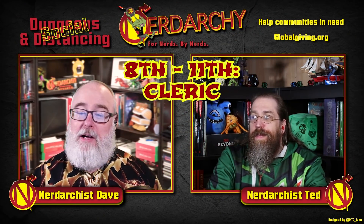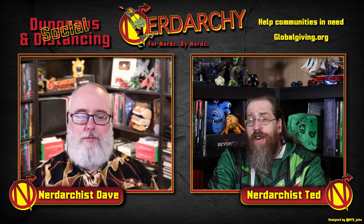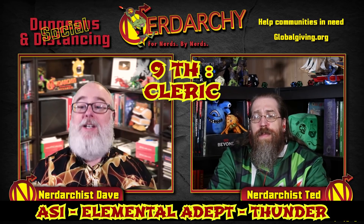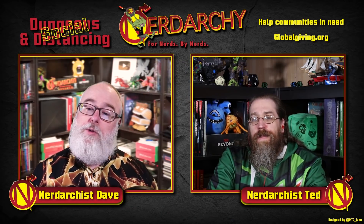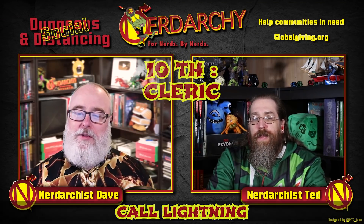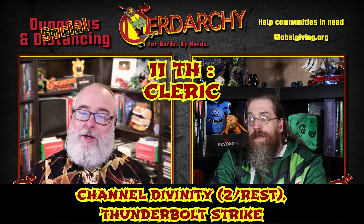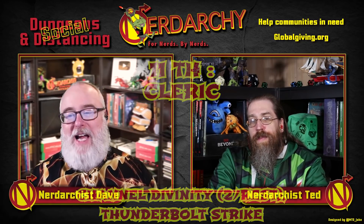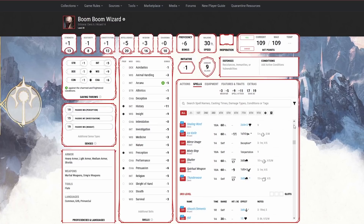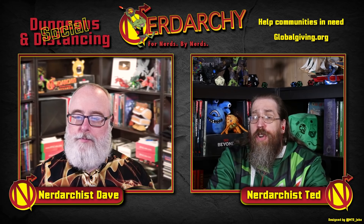Now we leave Wizard and go into Cleric for four more levels, pushing us to sixth-level Cleric — an 11th-level character overall. At fourth level we take another ASI with Elemental Adept: Thunder. This is one of the few feats where you can double up, so we now have both Thunder and Lightning. At fifth level we gain access to Call Lightning, which is thematic. At sixth level we get Channel Divinity twice per day, and — critically — Thunderbolt Strike: any time you deal lightning damage you can also push the target 10 feet, and there's no save. This character does a ton of lightning damage, so we'll constantly use that control effect to push enemies away.